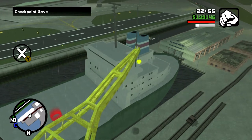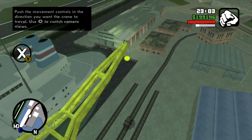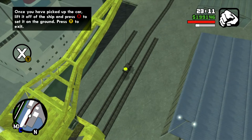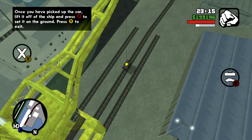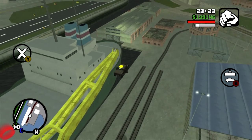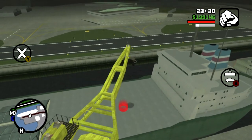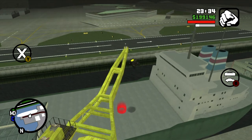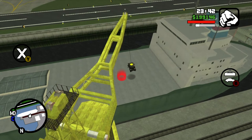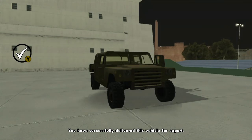You want to use that shadow circle to position it over your vehicle. Once you get it positioned over the vehicle, you can start lowering the magnet — you've got to maneuver things a little bit. Once you have the car picked up, raise it up and bring it to the deck of the ship. Once you bring it to the deck of the ship and lower it down and release the vehicle, you have successfully delivered this vehicle for export.